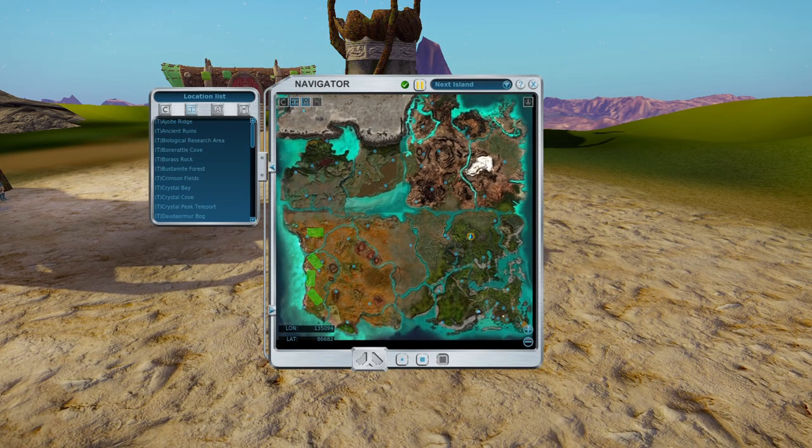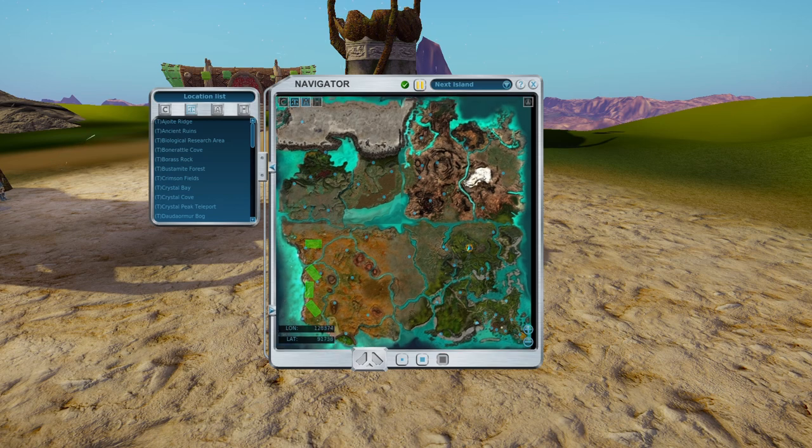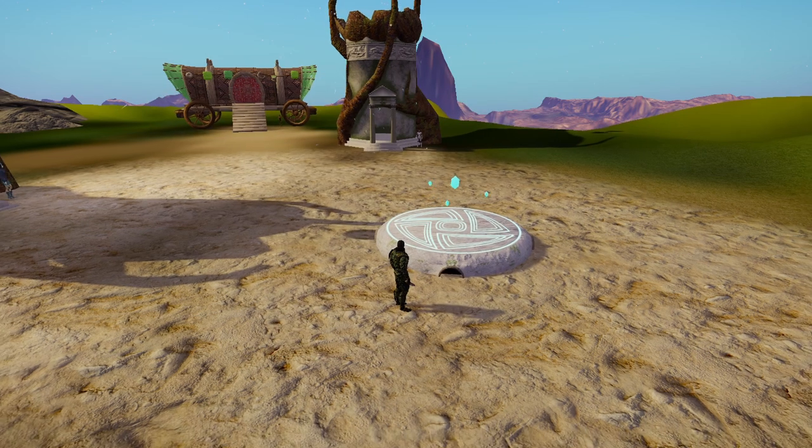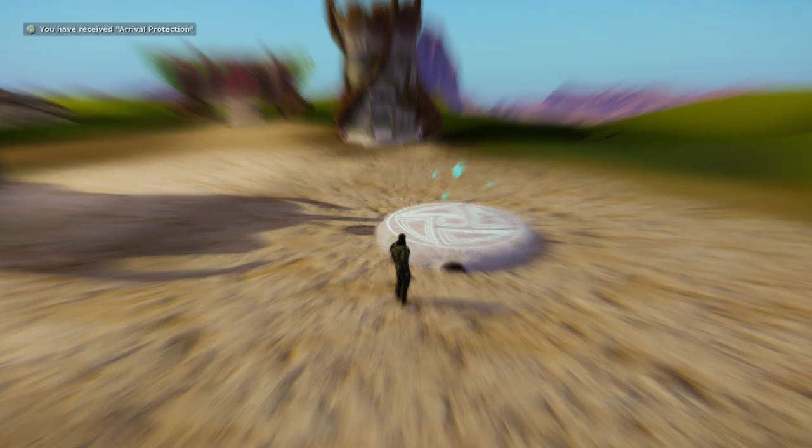You're going to start here. Look at the Next Island map — the quadrant I'm in is quadrant one, the quadrant to the left is two, the top left is three, and the upper quadrant to the right is four. The flowers only appear, as far as I can tell, in the first three quadrants. I've only found one in the fourth quadrant, and it's actually on the border of the first and fourth — literally on the border, kind of hidden. I found it by accident while fruit walking.